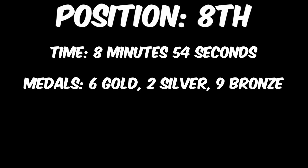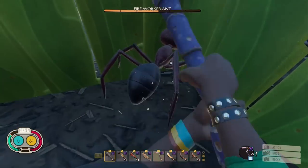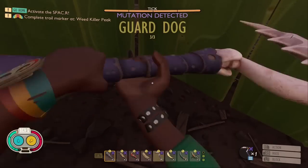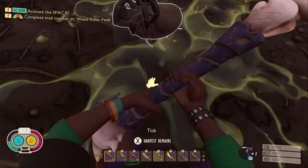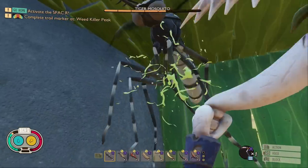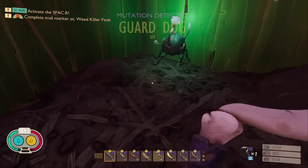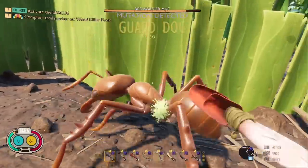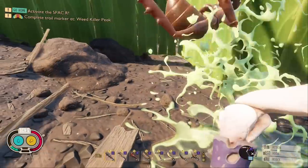Coming in at 8th place, with a time of 8 minutes and 55 seconds, we have the Scythe of Blossoms. This is the most unique weapon on the list, as it is the only weapon to have a dual damage type — it deals both chopping and slashing damage when upgraded down the mighty path. This worked both in its favour and against it, as enemies weak to both, like the Wolf Spider, got destroyed, and enemies resistant to both took no damage, like the Roly Poly. This weapon got an impressive 6 gold, 2 silver, and 9 bronze medals, although a lot of these were against low health enemies where swing speed was the main factor. Overall, I don't recommend this weapon, but it is an interesting one for sure.